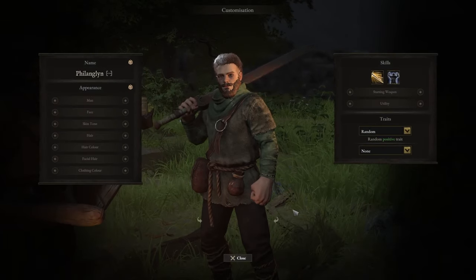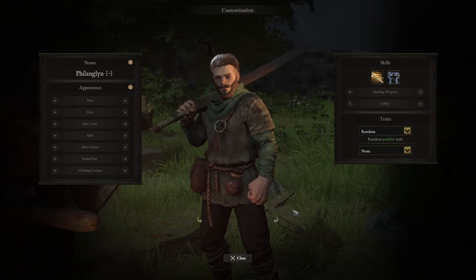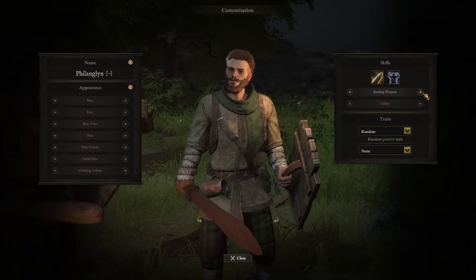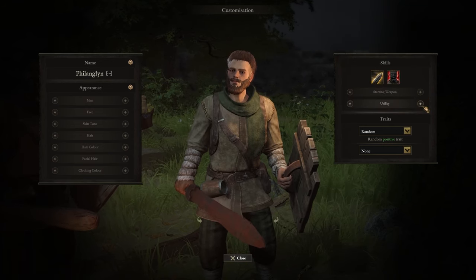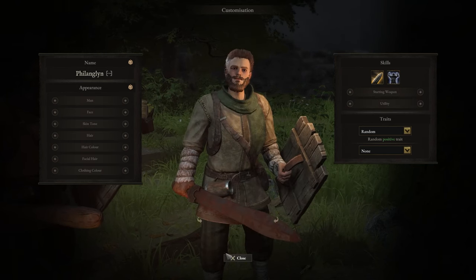Then we have the Swordsman — more flexible than the Brute and more of a support as well. He can do either defensive or offensive rolls and change things up as the party needs it. His starting weapon can be the two-hander or the sword and board. He gets Cleave and Slice, and can also Taunt, cast Wrath, and do First Aid. He's a slightly more balanced melee fighter.